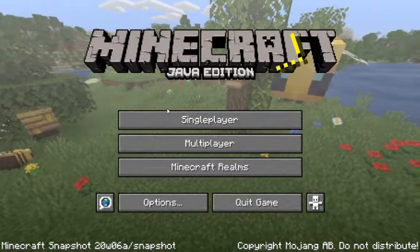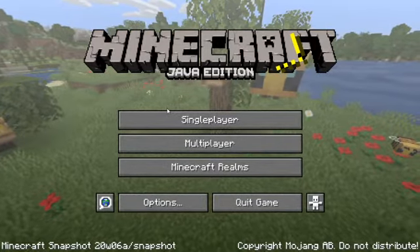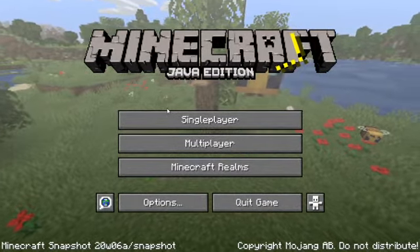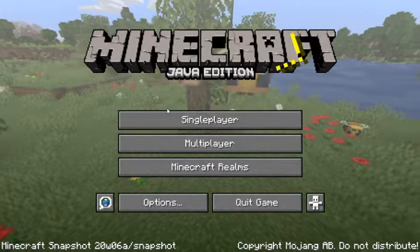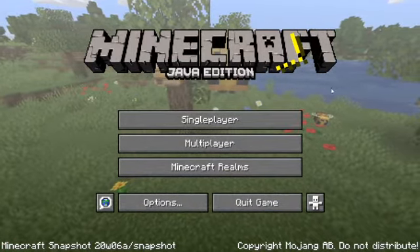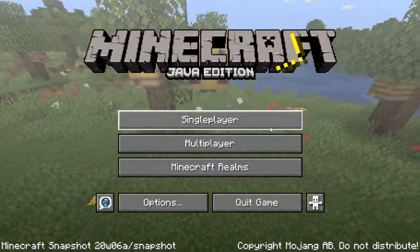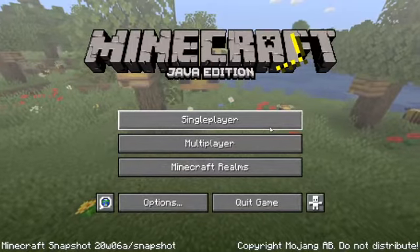At the time of recording, yesterday, the latest snapshot from Minecraft included the new netherite ingots and the new piglin.